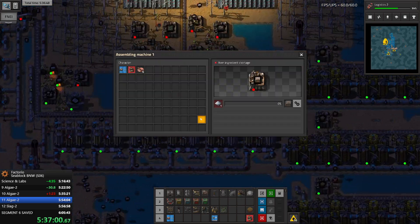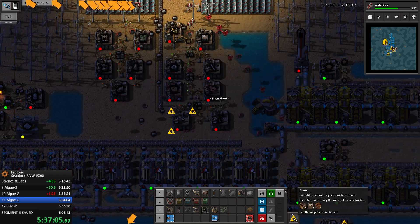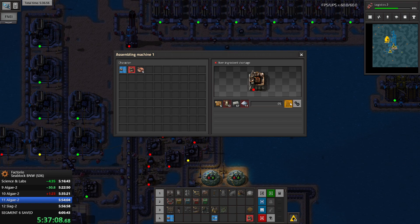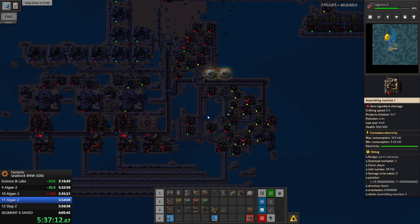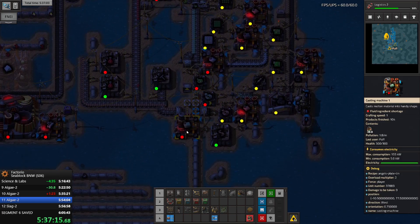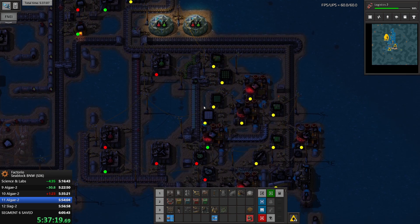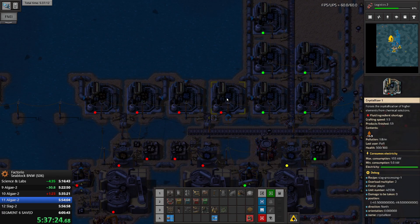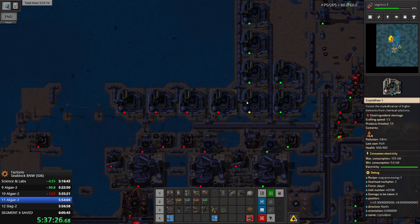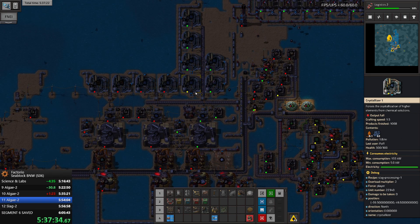We can craft a couple of chests here just in case - I think one chest should be enough. This one requires a little bit of iron - just a tiny bit. What seems to be the problem? We need tin. In order to get tin we have to turn off iron production. Let's do it like this - just turning all of this off.